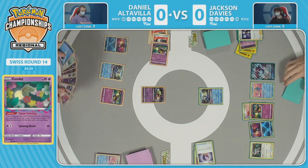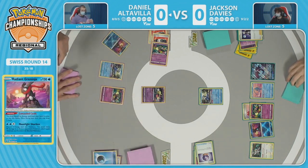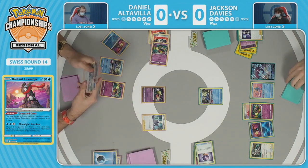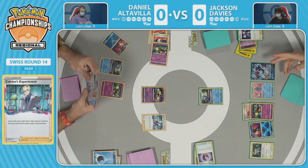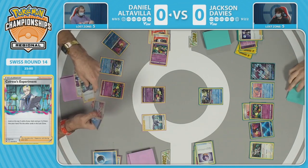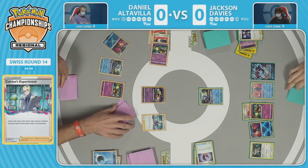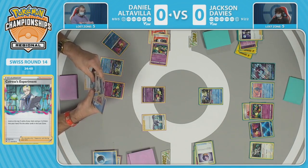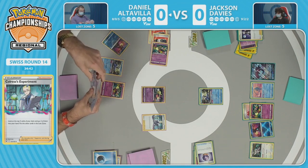Taking out Manaphy is a strategy to unlock the ability to use Radiant Greninja. If Daniel has a way to get Manaphy back — there are two Ordinary Rods — we could see Manaphy go back into the deck and be drawn out again to protect the bench. Jackson is now at five in the lost zone, unlocking Mirage Gate with some scary plays possible. Daniel could be sitting in a pretty awkward position depending on the next few turns.